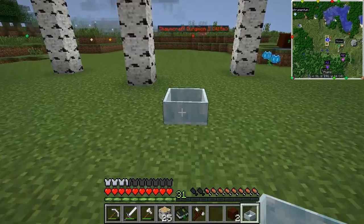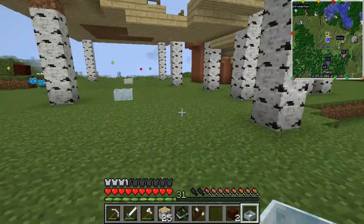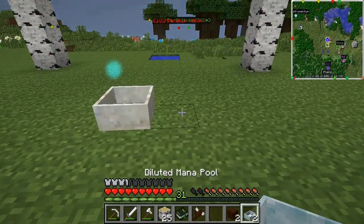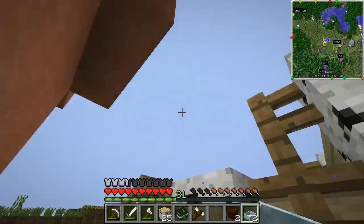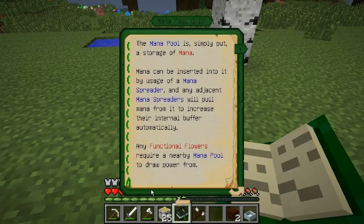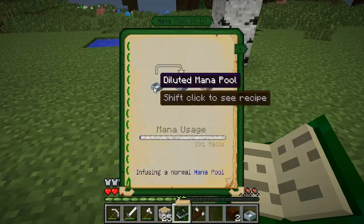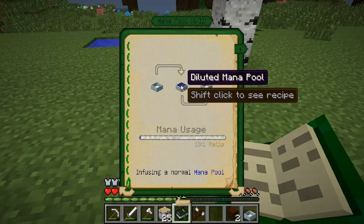I'm going to place a diluted mana pool right in the middle. These only hold a small amount of mana. If I put one down and shift right-click it with the book, it says: the mana pool, simply put, is a storage of mana. It comes in two varieties — a weaker diluted variety, which only stores a very small amount and isn't able to infuse items, and a normal variety which can store up to a hundred times more than the diluted one and can infuse items. To get a normal one, you simply put a diluted mana pool inside another diluted mana pool that has mana in it.